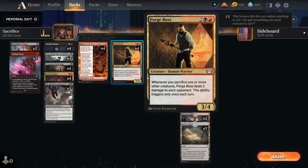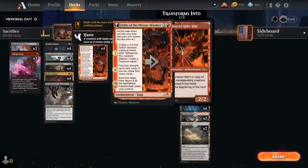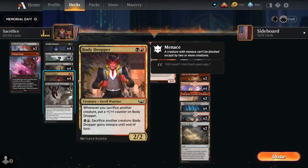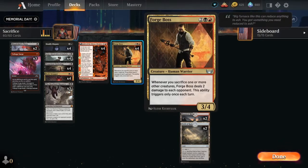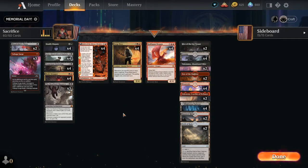You can do really fun stuff with Forge Boss. Get a Forge Boss, Jadar, and Body Dropper together and there's just a ton of synergy in this deck. Note we're not running Ob Nixilis, we're not running anything with Casualty — this build has a lot of flexibility and synergy. In reality, if you get a bunch of Forge Bosses on the field you can do some serious damage.